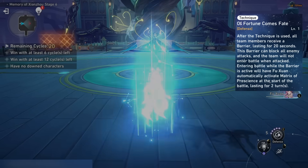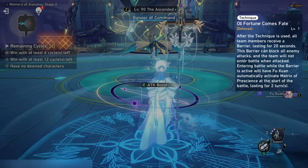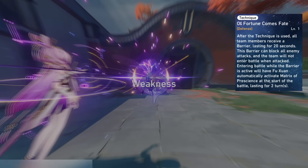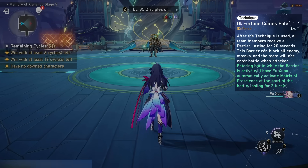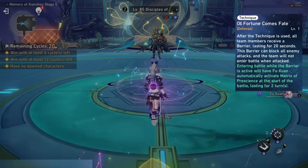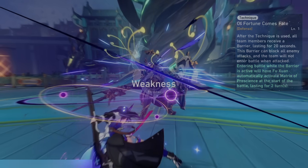Fuxuan's technique grants the party a barrier that persists through swapping between team members. While it's active, enemies can't start a battle with you, but when you start a battle with them, Fuxuan will activate her Matrix of Prescience for two turns. Thanks to the barrier working with swapping, it's always worth using this technique before every big battle.